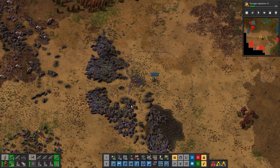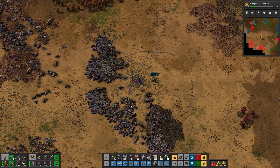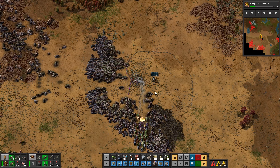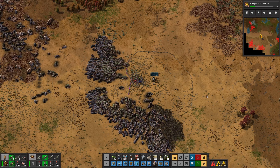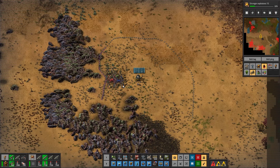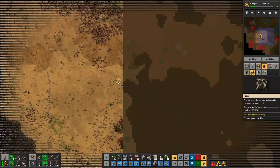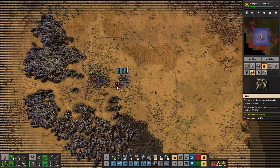Oh no, are they coming down? This isn't producing any pollution. Where's pollution? Zero. If I put radar down there — didn't somebody say that biters are attracted to radar? Putting this down here will confirm that.